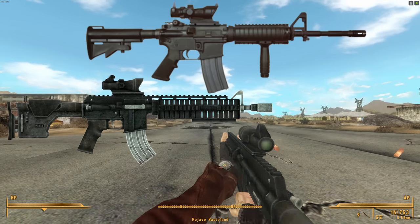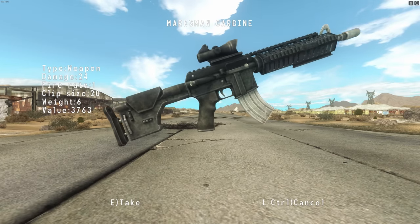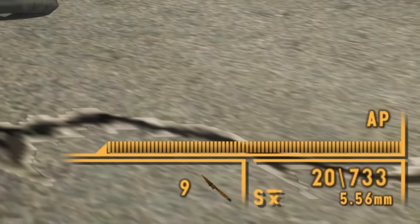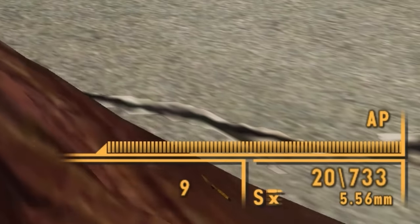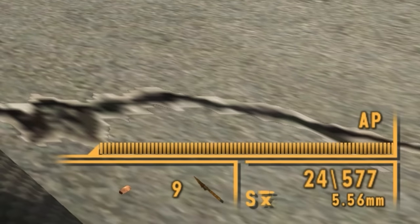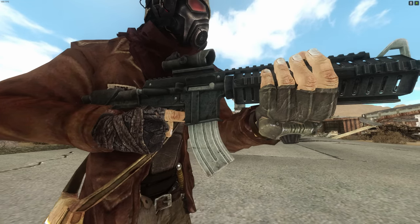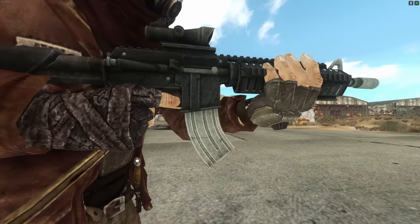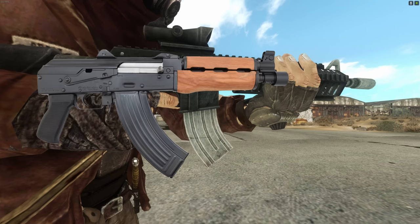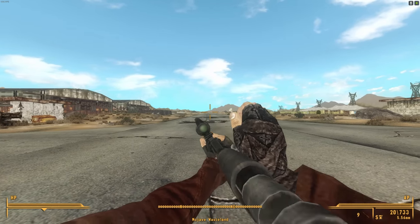Evolving even further, we have the Marksman's Carbine, which is based on the M4 with custom attachments. This one also has some magazine capacity shenanigans — it does have a 30-round magazine, yet it only holds 20 rounds. The All-American variant holds 24, so they're both wrong. Not just that, but the magazine itself is completely wrong — it's far too curved for a standard 5.56 magazine. It looks more like an AK mag than anything. First the right-sided charging handle, and now a heavily curved magazine?